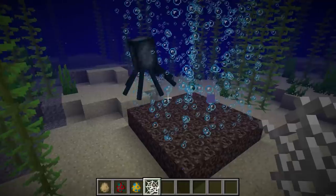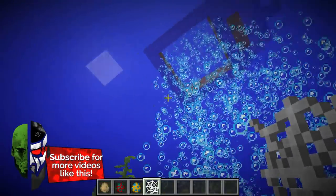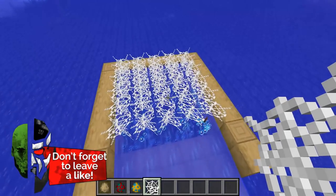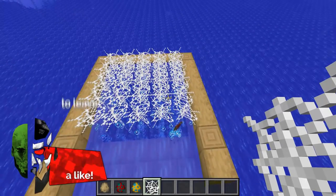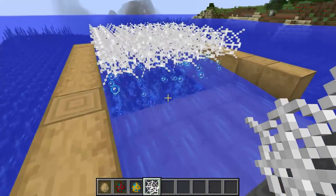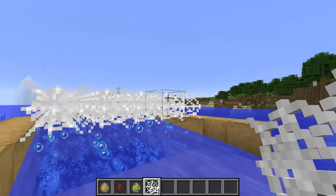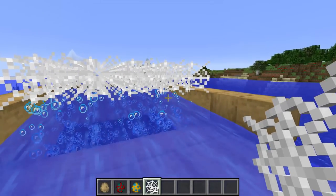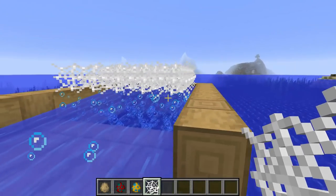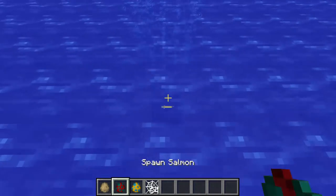So what happens is you have this column of bubbles below — you use soul sand to create an upward draft, and on top we have cobweb lined up in a 5x5 (you can make it bigger). The fish get pushed up through the water column, get shot up into the cobweb, are on dry air and start to suffocate, slowly fall down through the cobweb as items, and then get washed out by the water current aiming outwards.